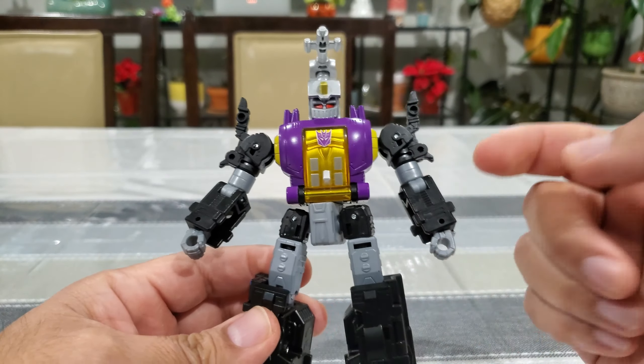In bug mode you notice the same details as in robot mode — the back of the legs are now on top, so you see some of the gray, blue, and gold piece. Overall I'm pleased with this mode; it's inoffensive and matches what I remember from the show. You can also tab the gun in so he has something to shoot with. It fits in really well with the other Insecticons.